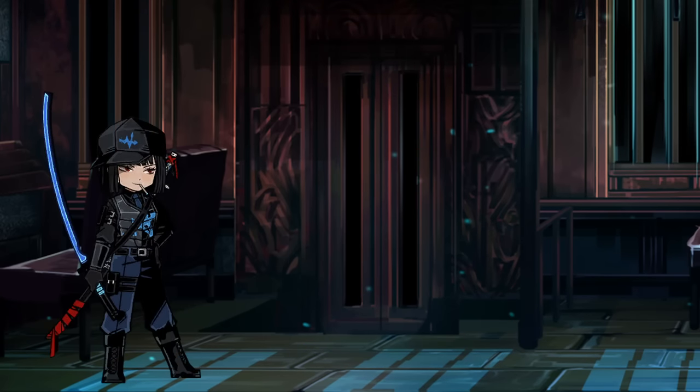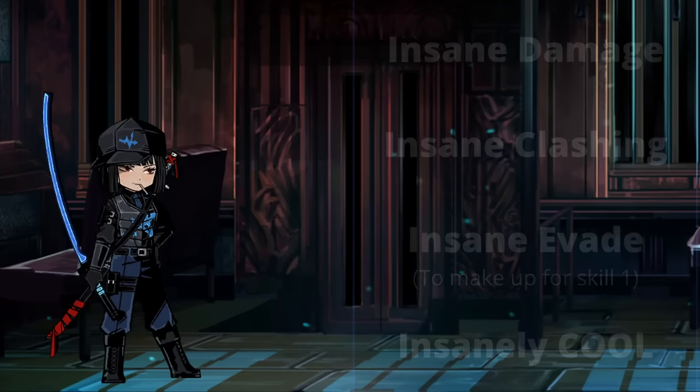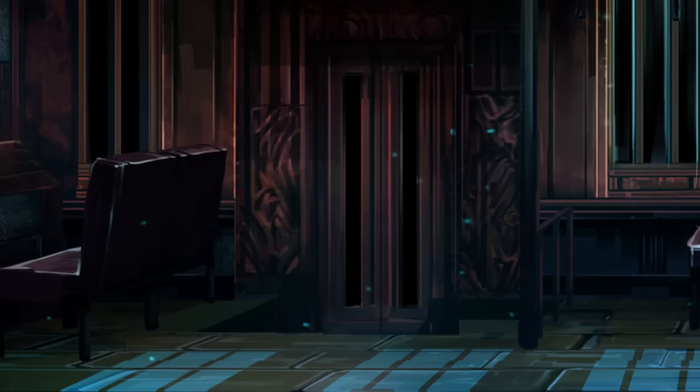Warp Ryoshu is simply an insane ID. Her damage is almost unmatched, with the only thing bringing her down being a relatively weak skill 1. Out of everyone on this team I used, this is the only ID I would say absolutely needs the uptie 4 to perform as well as she does. The extra coin power on the skill 3 means fights go down way faster, and the extra clashing on leap can make a difference.